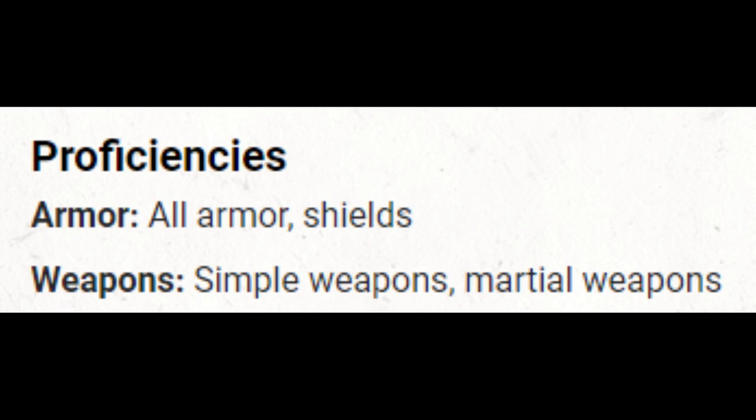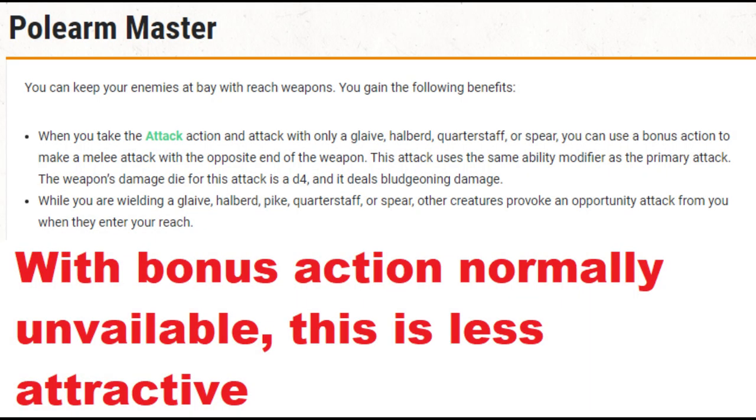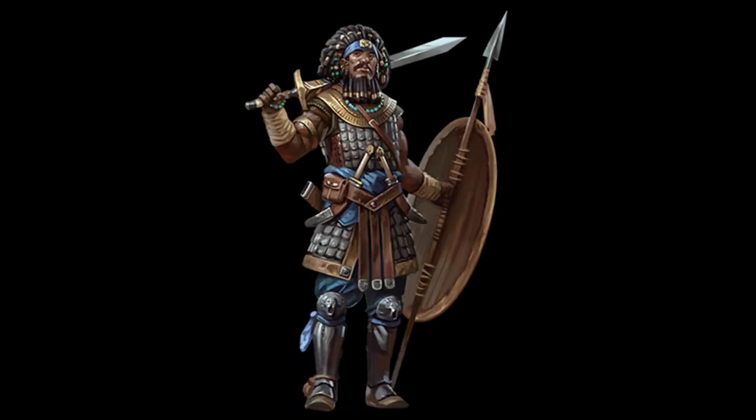At level 1 you can have chainmail, which gives you a 16 armor class — just as good as the standard non-armored monk. And at some point we're going to hope to upgrade to plate mail, which will give us an 18. For a weapon, either a greatsword or a maul — doesn't really matter, damage is the same and they both qualify for Great Weapon Master. You could do Polearm Master at 4, then Great Weapon Master at 8, but then we're not raising our ability scores until 12. So pretty straightforward character at 1 — we're basically a melee fighter.